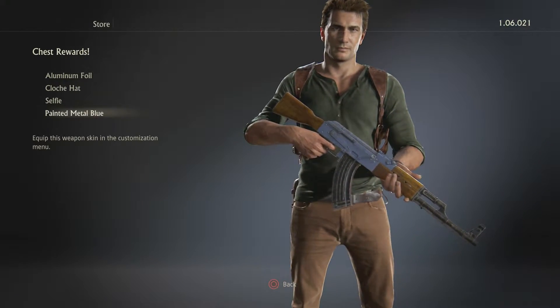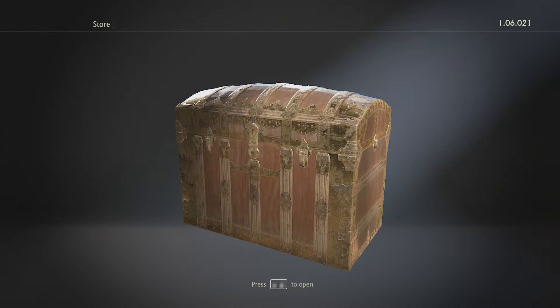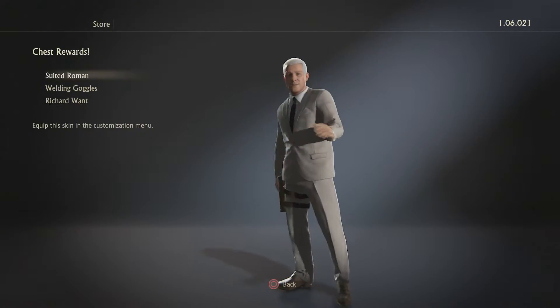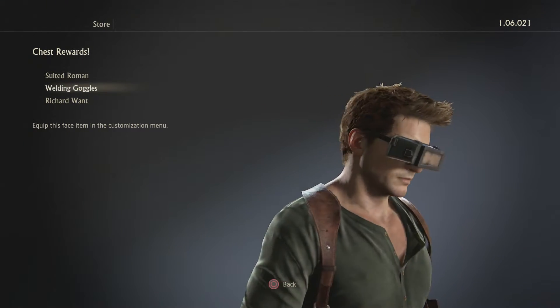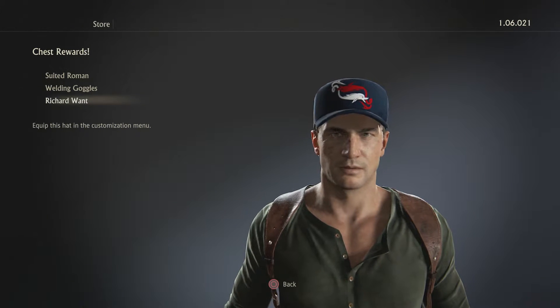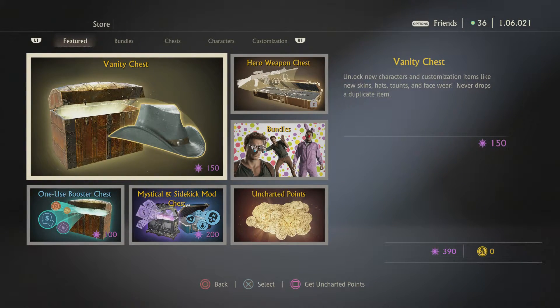Painted metal blue — don't really care. I have like two left after this one. Suited Roman. Welding goggles — that's kind of funny actually. And then Richard Wan — what is that? Is that like — either somebody from the company made that, or was there a contest where fans could submit designs maybe?